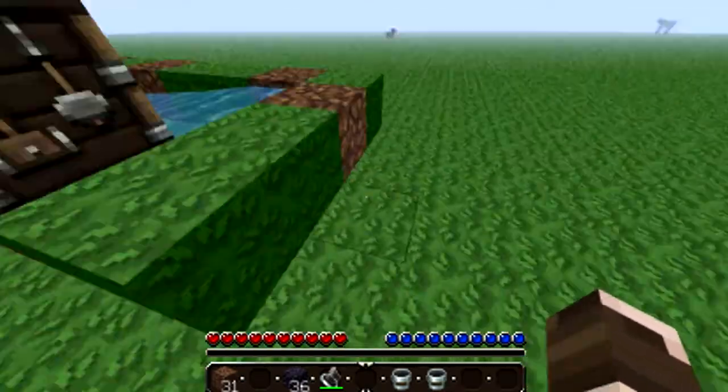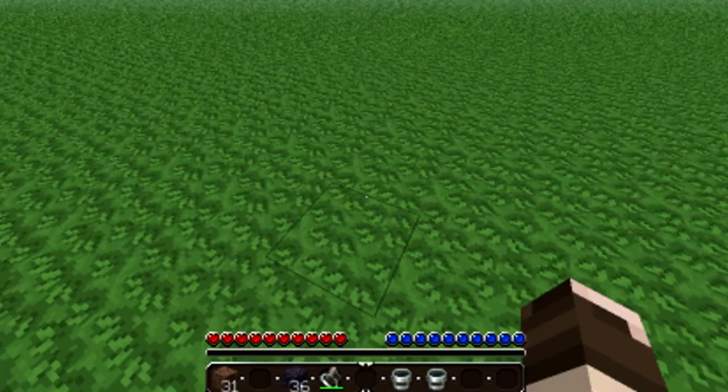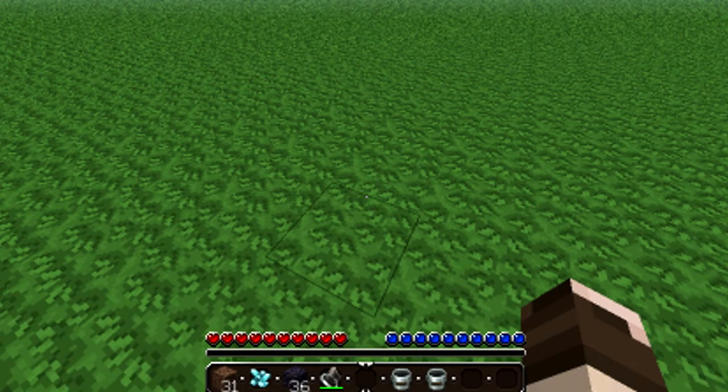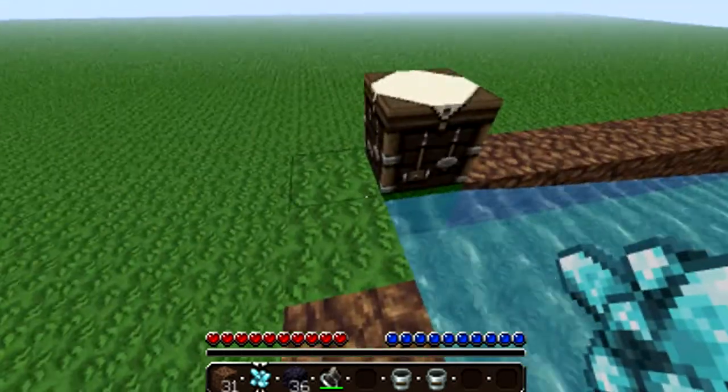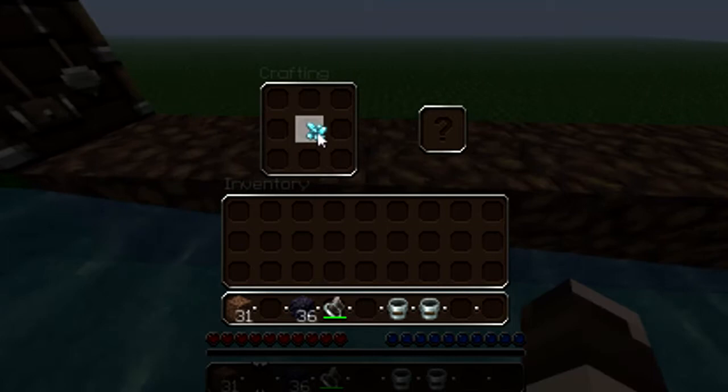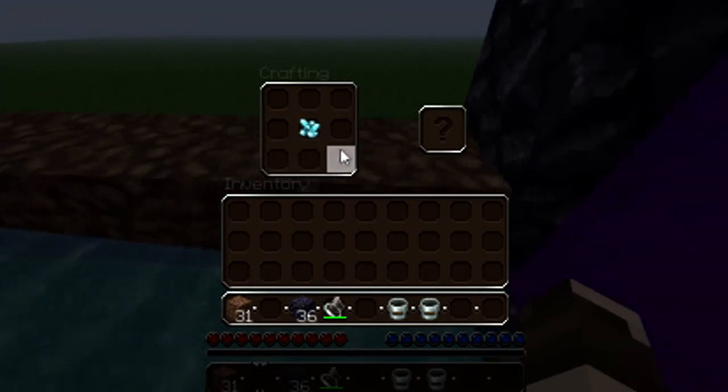Where did my diamond go? It just disappeared. I'll give myself another one diamond — there we go. So we'll start again. As you jump in, you need to right-click the diamond in the middle of your crafting table like so.